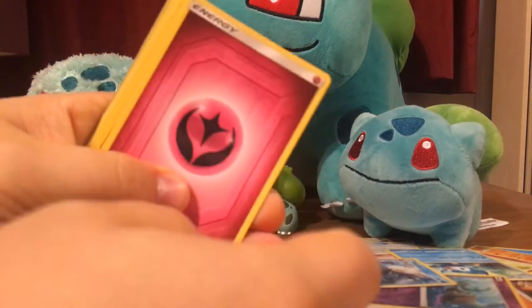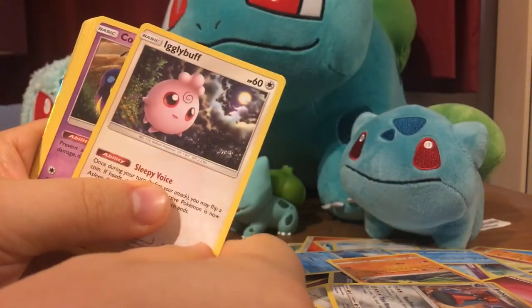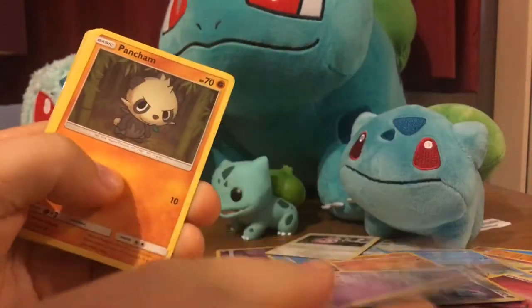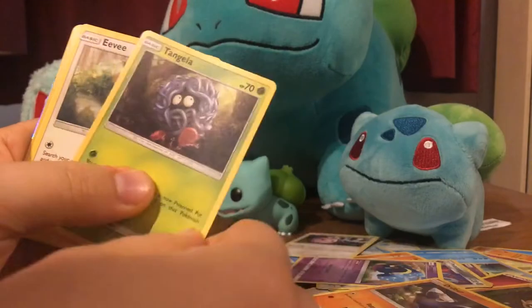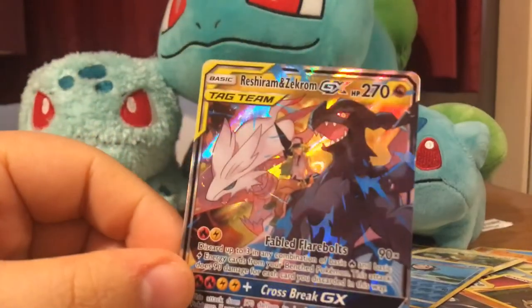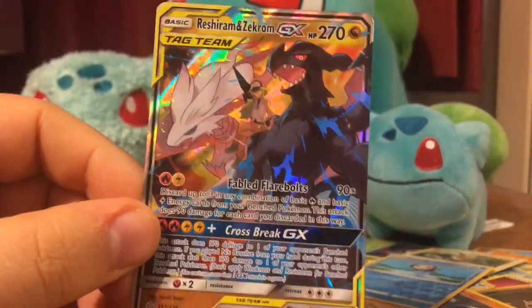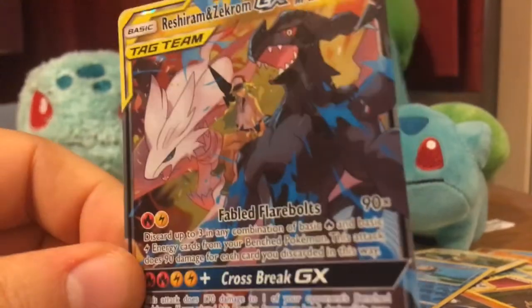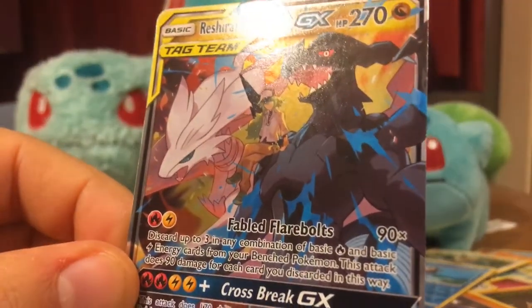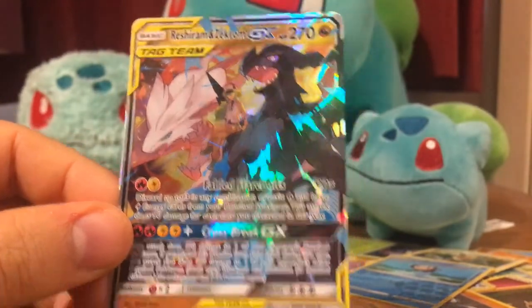Fourth from the back, and we've got Energy card, Nosepass, Eaglebuff - that's quite a cute one - Cosmog, Pancham, Drillbur, Tangela. I can see a little bit of shine on the back. Eevee, Time Pole. Oh, what a card to finish it on - Reshiram and Zekrom GX! And you've got like N just chilling there on the shoulder. What a card to finish that side off on.